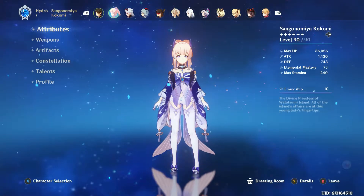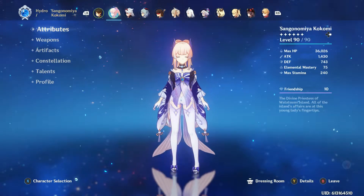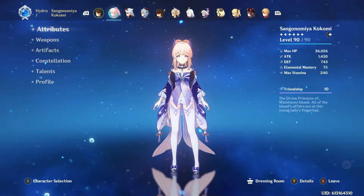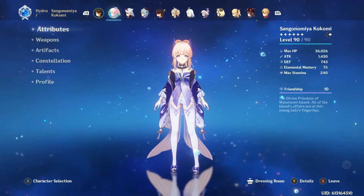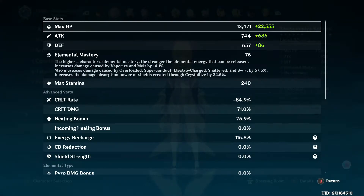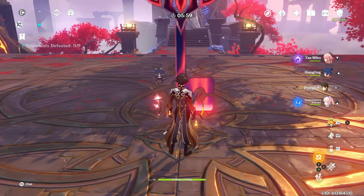These are my overall stats with Kokomi. I have lower HP and I could actually go higher because I'm using a hydro goblet instead of an HP goblet, but honestly the damage ratio between the two really isn't that much of a difference. New players should know that Kokomi's crit rate is negative crit rate, so that's why I said focus on HP and attack — adding crit is absolutely useless.